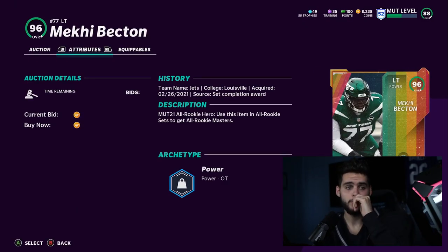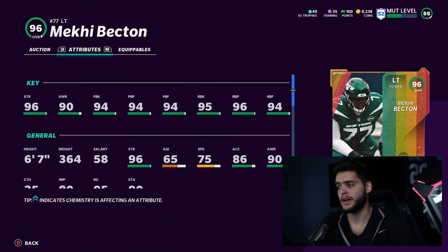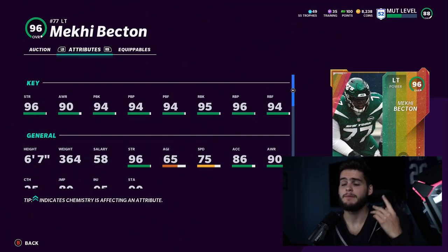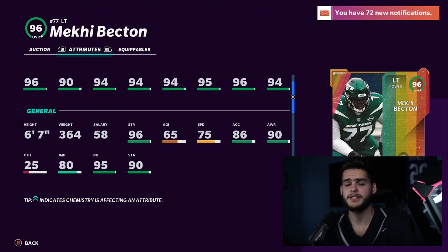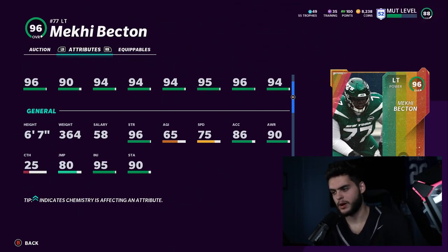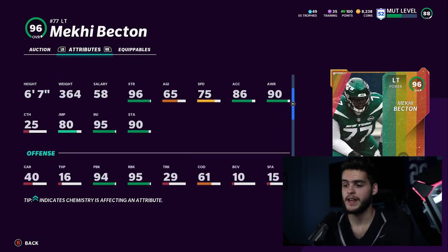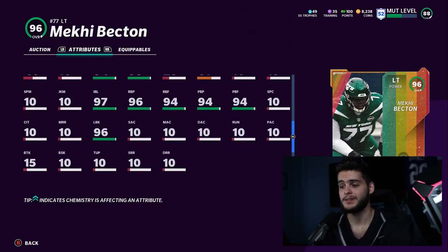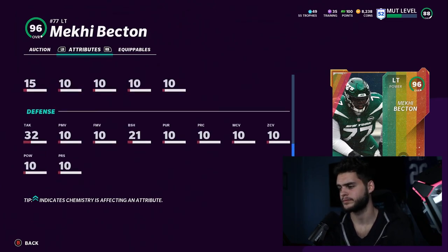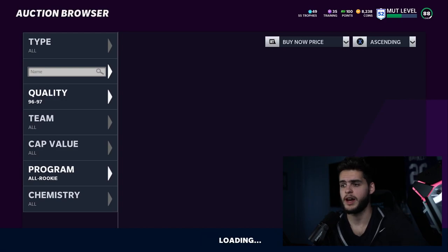Next, Mekhi Becton. Mekhi Becton doesn't have a power-up — I'm hoping he will get one with Wildcard Wednesday. But the beauty of Mekhi Becton is that he's a left tackle, and people hate buying linemen. You may even get a 96 overall lineman for free. He may end up being a 97 with a power-up. He's a great pass blocker, great run blocker, great strength — he's 6'7", he's a dog. He's got 86 acceleration and 75 speed for a left tackle, which is phenomenal. He will have 97 impact blocking and 96 lead blocking. He's a great lineman. If you don't want a running back, just take the lineman — he's safe, he'll shore up your blind side.